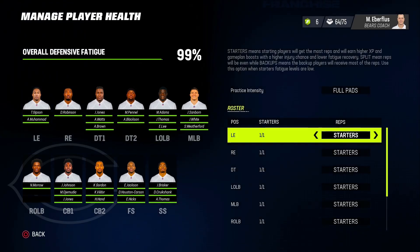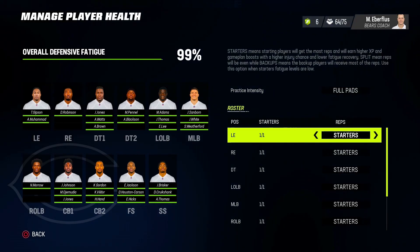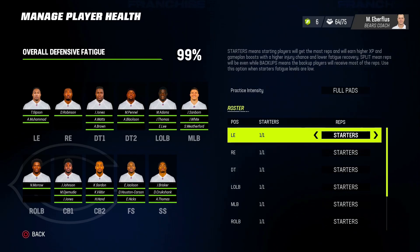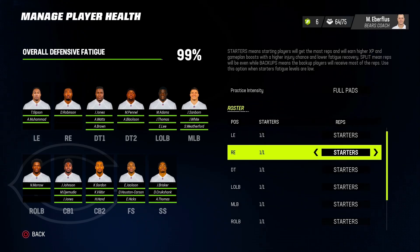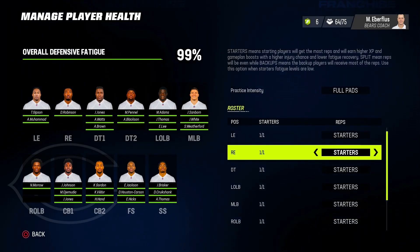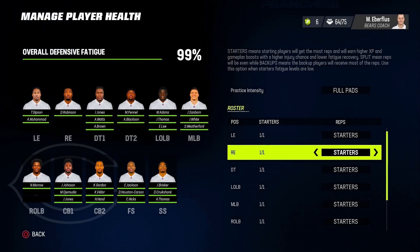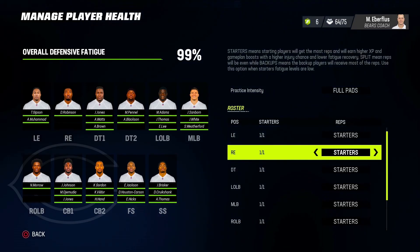Based on where the reps are going — starters, split, or backups — that determines who gets the majority of XP. There's basically a set amount of XP, and it either goes all to starters, split between everybody, or all to backups. If you have progressive fatigue on and leave the CPU on full pads all starters, the fatigue is going to dwindle down so low that half the starting unit won't even show up on the field on game day towards the end of the season.